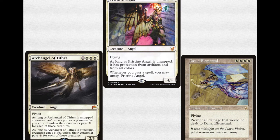Archangel of Tides, over there on the left-hand side, is 4 mana — 1 triple white. That triple white is very useful for building up Devotion if you want Heliod to be a creature. For 4 mana you get a 3/5 flying angel with 2 very interesting abilities. As long as Archangel of Tides is untapped, creatures can't attack you or a planeswalker you control unless their controller pays 1 for each of those creatures. If Archangel of Tides has Vigilance, it's always going to be untapped, so that taxing effect should always be there as long as you have Heliod in play.